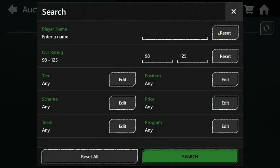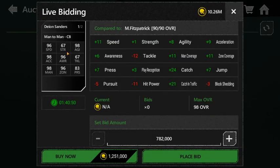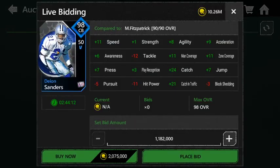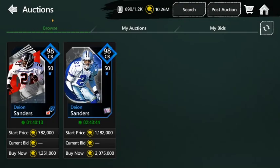The number one spot on this list — I chose Deion Sanders, the legend himself. There are two cards of him and their stats are almost the same, but if I were you I'd go ahead and pick up the LTD one — it's a little expensive, but these cards are definitely worth picking up. He's got 96 speed, 98 acceleration, 98 man coverage, strength is a little low, 96 awareness, 96 zone, 98 agility, 83 pursuit, and 67 tackle. If you made it this far in the video, you're the goats — comment 'Deon' in the comments section.